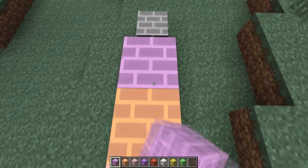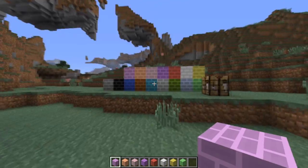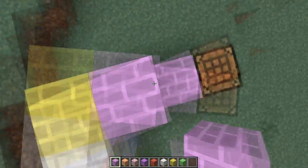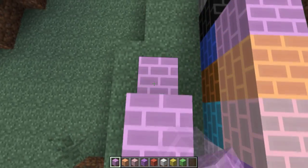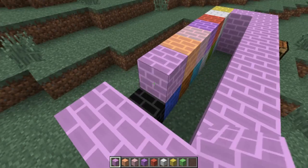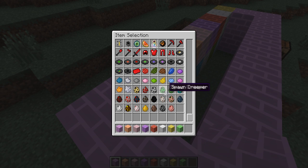What's going on? But here's all the colors of them. And let's just make a quick little house here. Spawn a couple creepers in it.